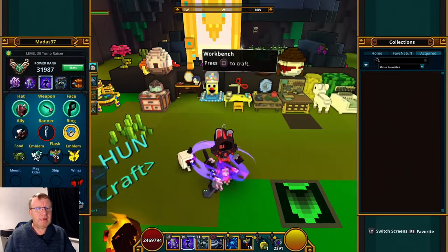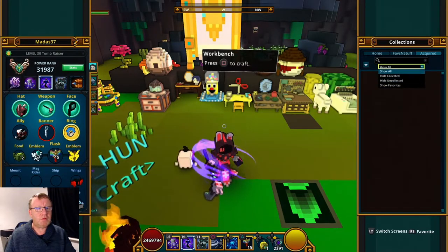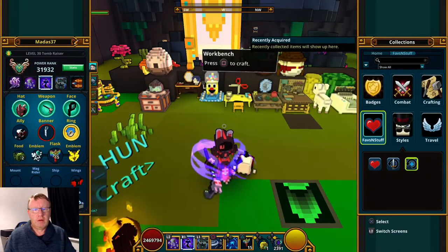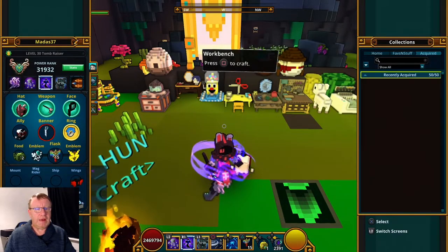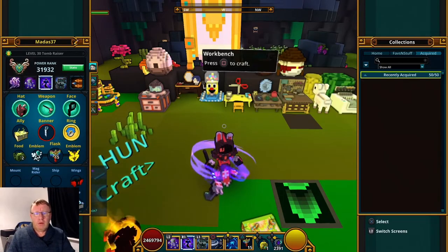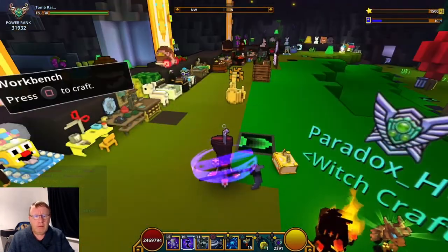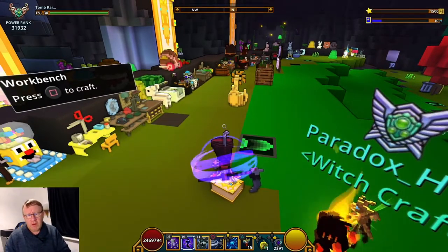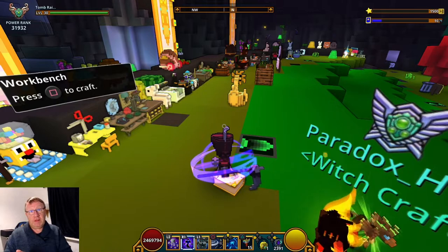Let's have a quick look — show all recently acquired. Here we go. Now I've got to add that as a style. Let's have a quick look at it — it just jumps about. So it's 20 more to the mastery.